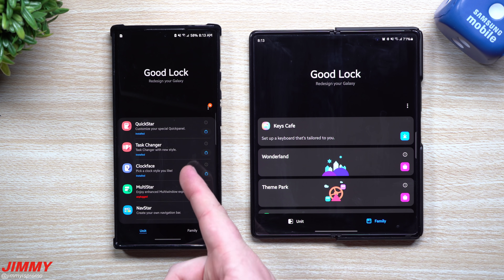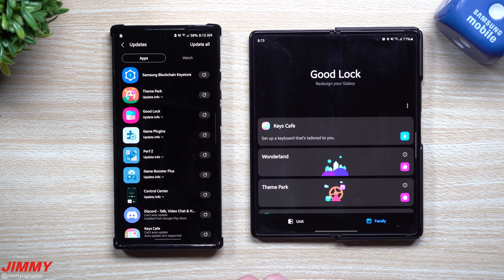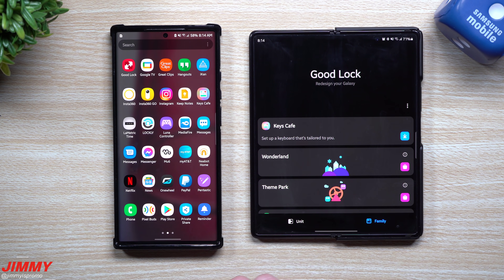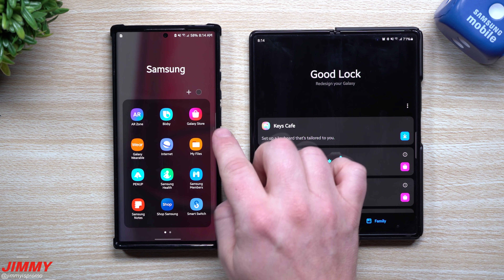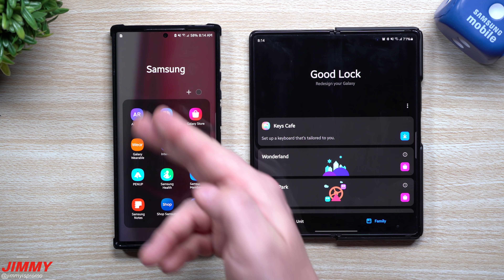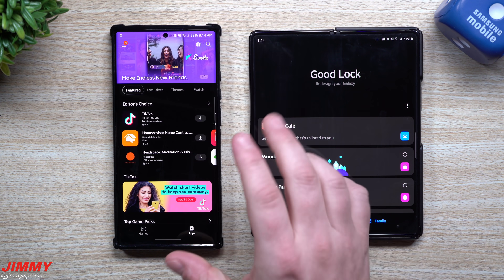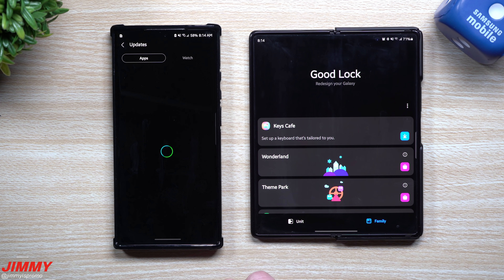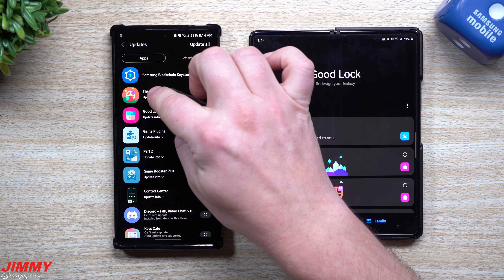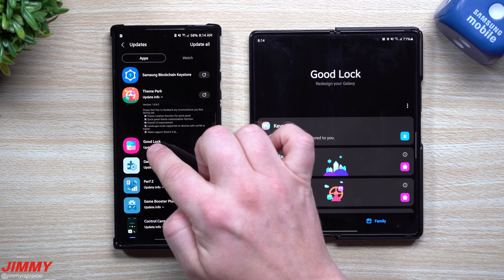Outside of GoodLock itself, that's where all those huge updates are. You can find them inside the Galaxy Store. Go to your Samsung folder, open the Galaxy Store — if it's not in that folder, put it there so it's easy to find. Once inside, go to the home page, tap 'What's New,' then hit 'Updates.' You can see there are 11 updates, and you can read through what's new for each one.